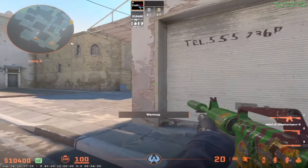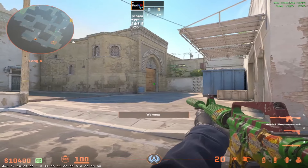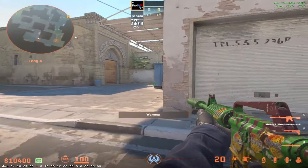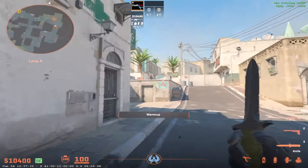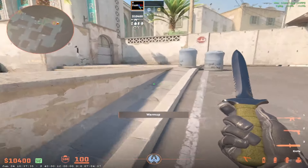And with all of the flashes coming over, you just peek long together — the 2 guys. And after that, you can leave one guy towards pit, or towards any position that he chooses. Then the other 2 guys — the guy who was throwing the flashes can instantly go towards short and take short.